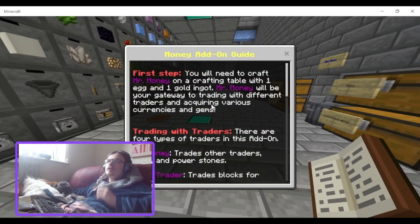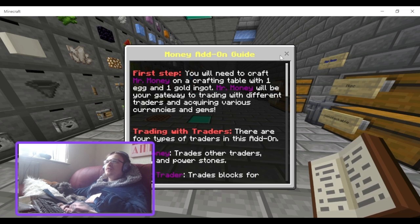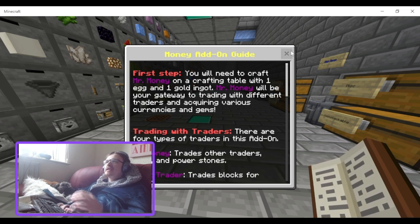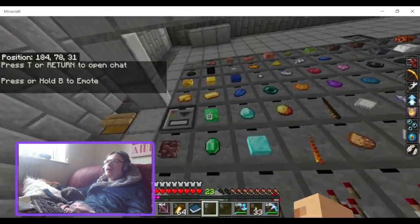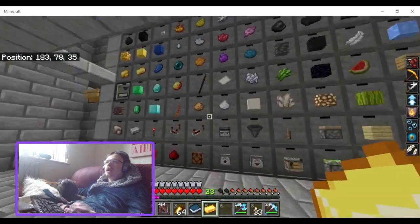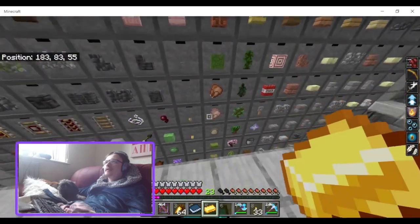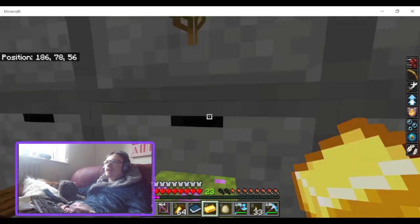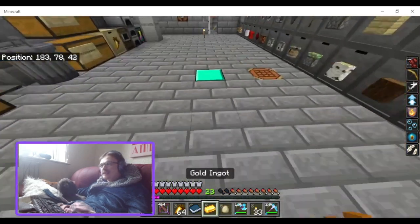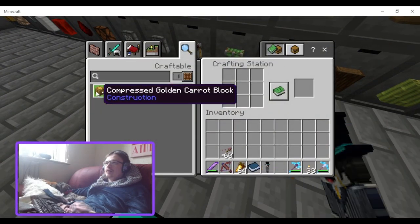First step: you will need to craft Mr. Money on a crafting table with one egg and one gold ingot. Mr. Money will be your gateway to trading with different traders and acquiring various currencies and gems. So that's one gold ingot and an egg — easy. And you craft it to spawn Mr. Money.